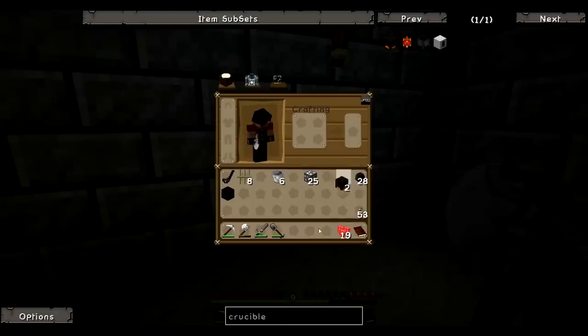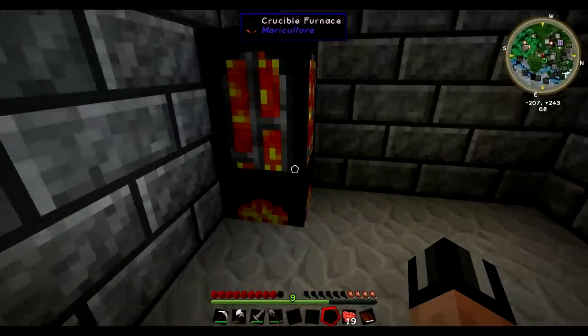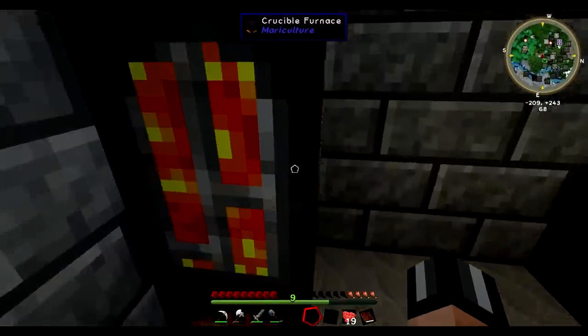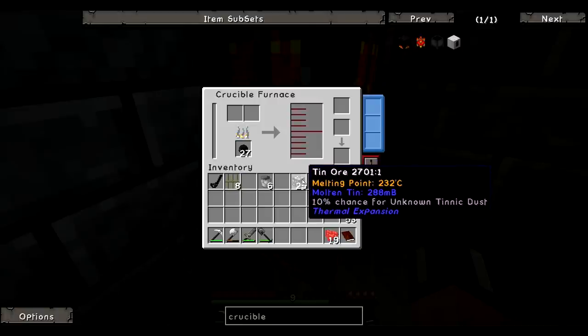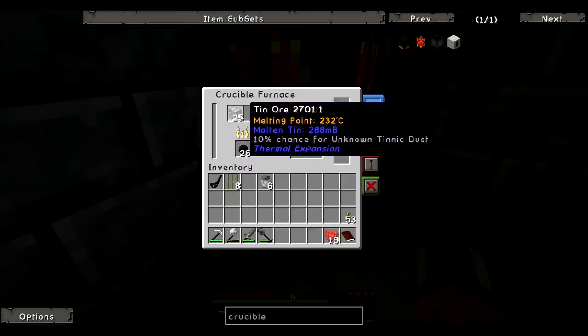I think we'll stick them in this corner down here. To make the multi-block structure you just need to stack two on top of each other like that. Put the ingot caster in this corner here. What this does is it will melt down any ore that you give it, but we need to heat it up first. So let's put some coal in and it's going to start slowly heating the crucible furnace up.